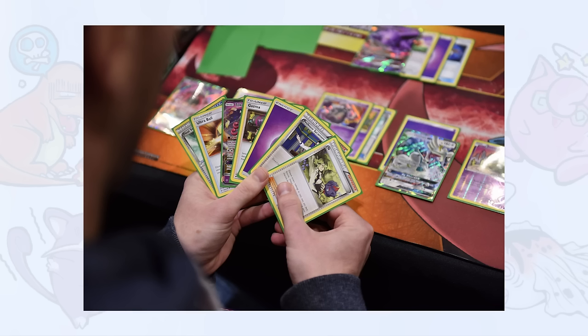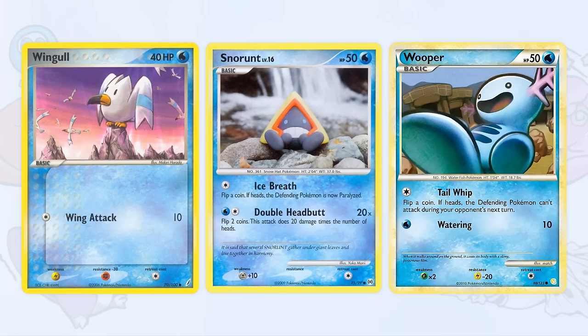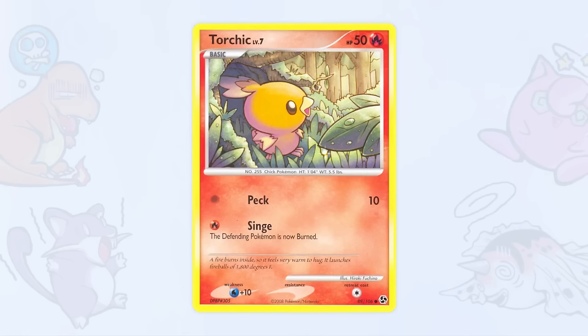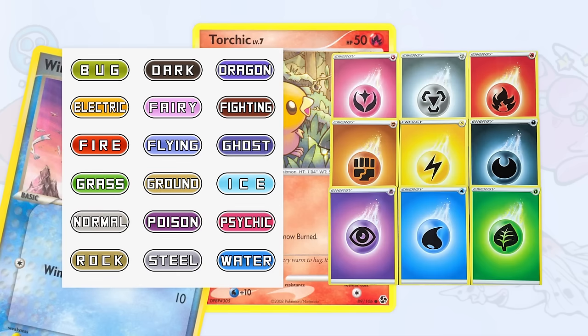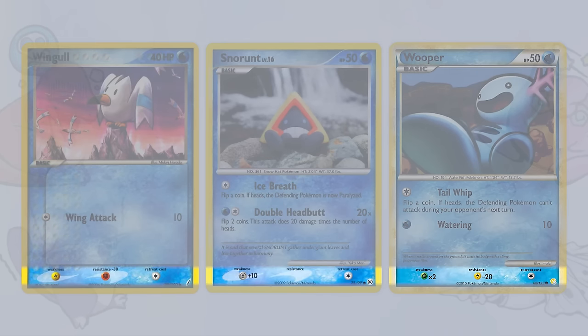Since this is in relation to the trading card game, we want to compare types offensively. This is because Pokémon cards of the same type can have different weaknesses and resistances depending on their original types in the video games, but their attacks can't have different types. Basically, Pokémon in the TCG are weak to a card's type, not its specific attacks, which is the opposite of how the games work. So when merging types from the games into the TCG, offensive similarity is much more important to maintaining accuracy than defensive similarity.